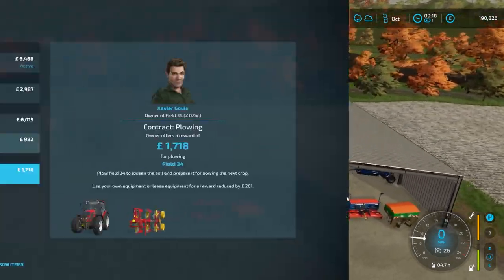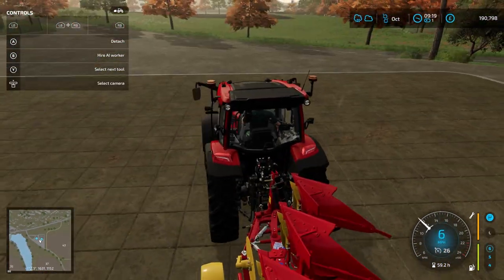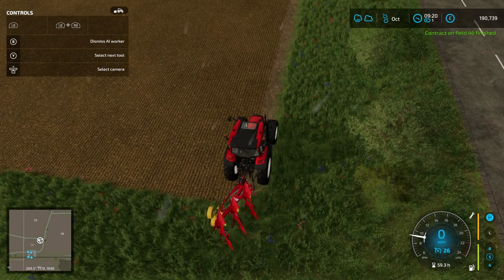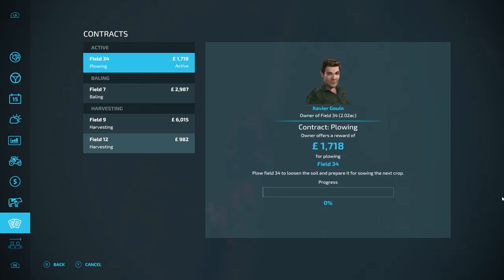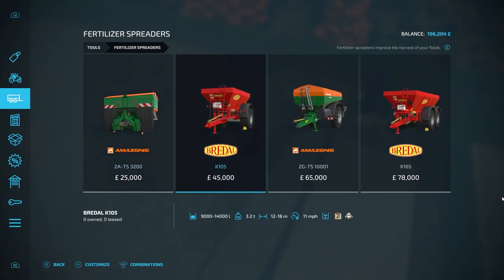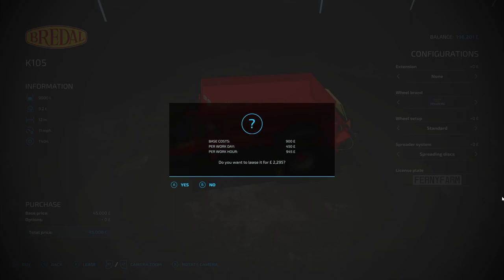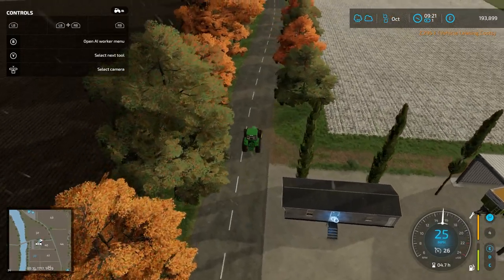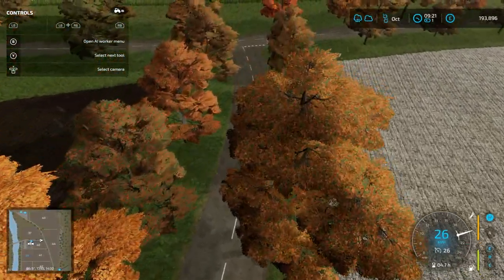I need to get a stone picker. Make sure we borrow the items — this guy's going to be ploughing for the rest of the evening. I'm going to send you to field 34 and just set you off, mate. My other contract's finished, so let's collect that money — hopefully this makes enough money in general. So let's get this stone picker and lease it — I would buy it but it's 45 grand for something I'm only going to do once every three years, probably not worth purchasing. I need to do my stone picking first and since I'm not working with it, it shouldn't charge me at all.